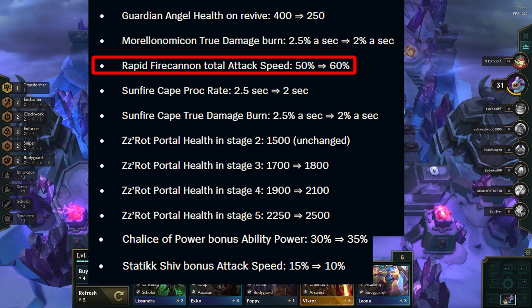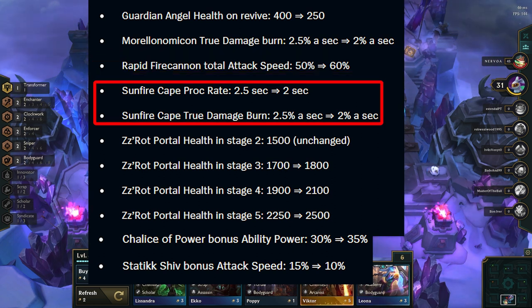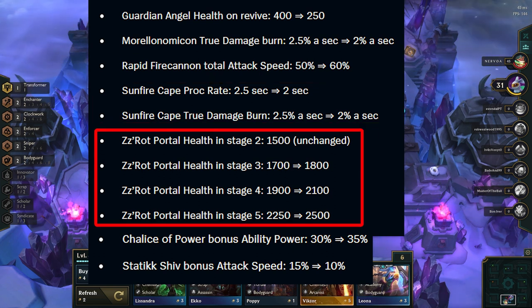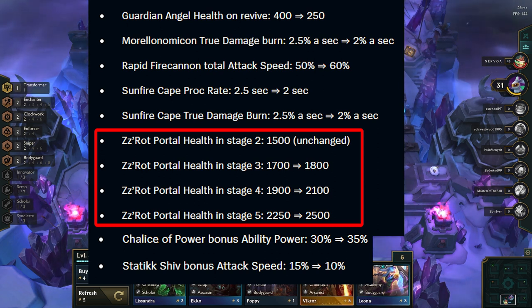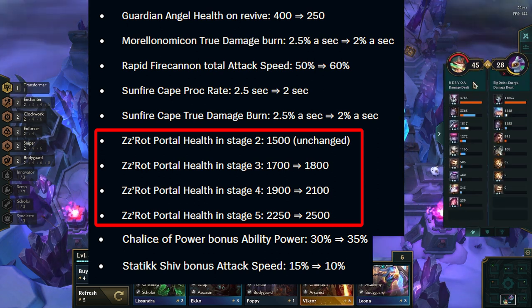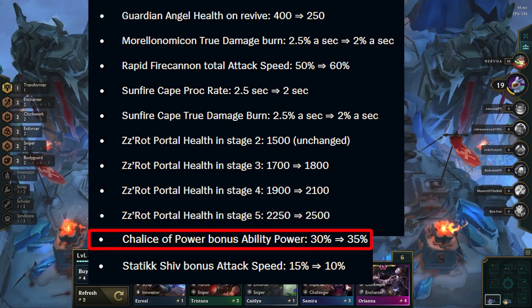RFC gets an attack speed buff. This is nice to see as I have not built this item in a long time, so maybe it becomes more viable on melee carries now. Sunfire becomes power neutral — it will deal less damage but apply the burn more often, basically becoming more utility and less damage. ZZ'Rot gets a buff and now won't fall off as hard. Chalice gets a small buff, which is great for AP comps with multiple carries like Arcanists and Yordles.